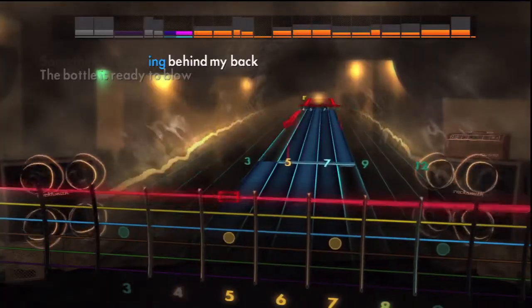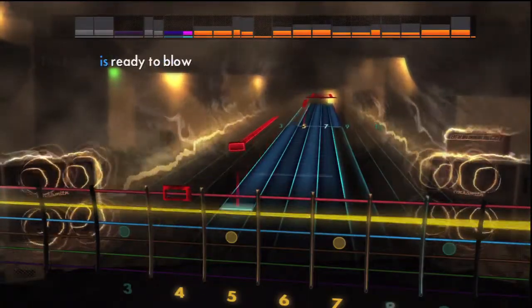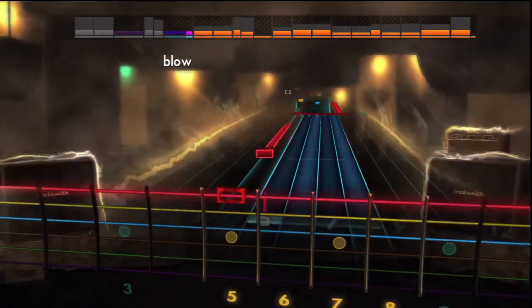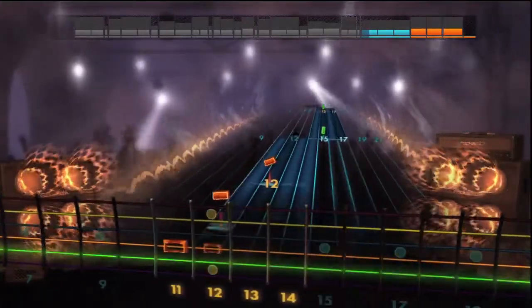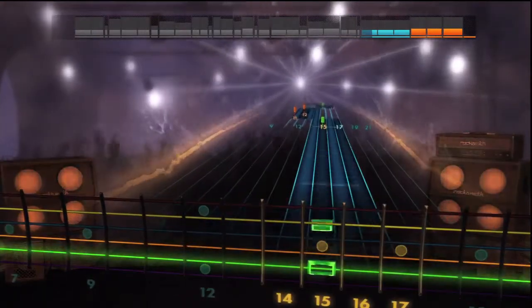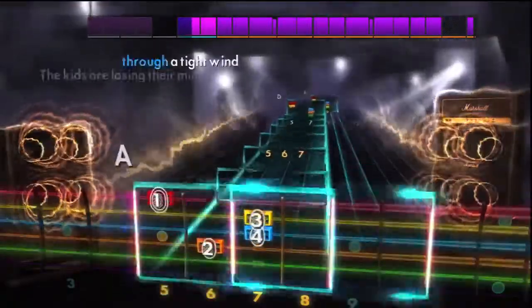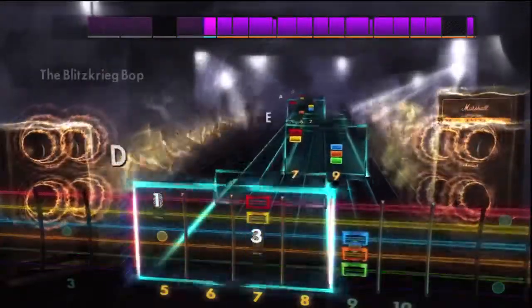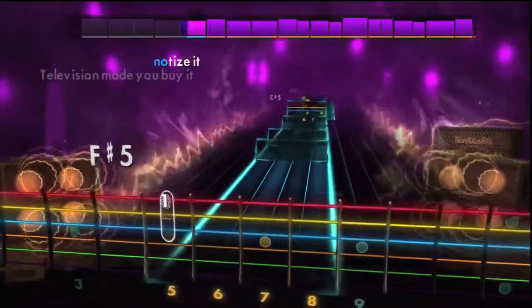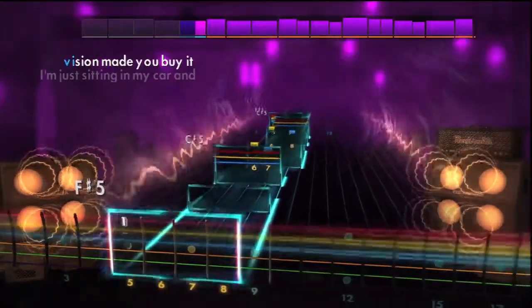The 50 songs on Rocksmith 2014's setlist are a healthy mix between rock and metal. It's a reasonably esoteric collection that may not be familiar to some players, but they're chosen to demonstrate different styles of guitar playing and offer a terrific slice of learning to adapt yourself to different genres. There can be quite a bit of latency even after calibrating, which is extremely evident when you play the sound through a TV, but I encountered no issues whatsoever when I played it through my headphones and a hi-fi system. Despite this, it does make you roll your eyes when the game informs you that you've repeatedly missed notes of songs that you already know how to play for real.